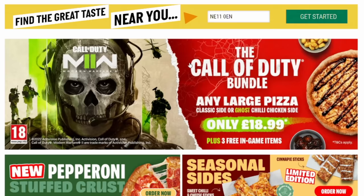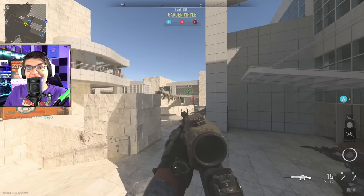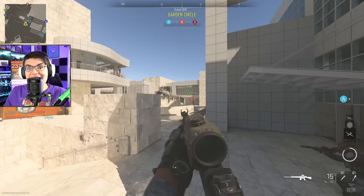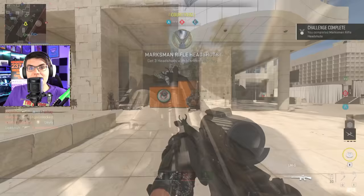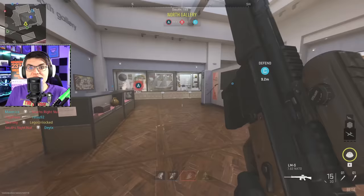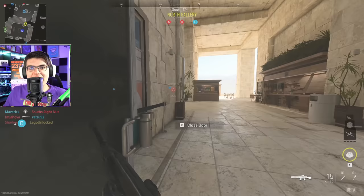Starting off, we've got the Papa John's Modern Warfare 2 promo. They've got the Call of Duty bundle, which is a large pizza and a side for 18 pounds, and you're going to get three in-game items. This promo is only active in the UK — it doesn't mean you can't get the items in the US, it means you can only get the promo codes from the UK Papa John's. You can have a friend in the UK get pizza and give you the code, or you could find it on eBay, though they're pretty expensive there.